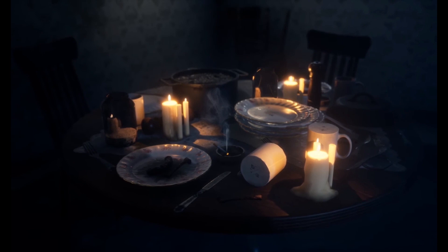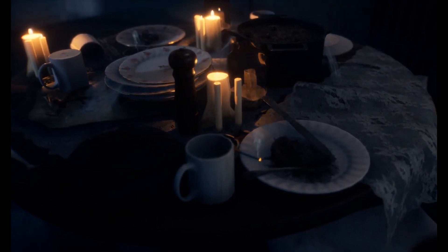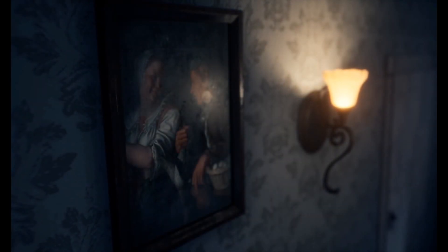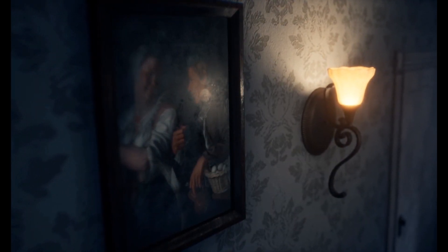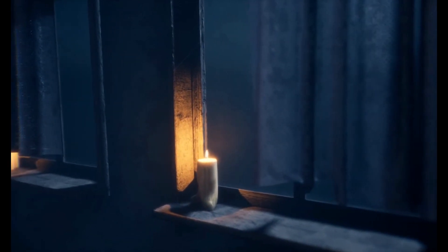Next we've got the Horror Dining Room — a dining room with many props for horror scenarios. Even if you don't use the whole room, you can use the individual props in different games. It includes props, decals, and two particle effects to help create atmospheric interior scenarios, and all of the textures are in 4K resolution.